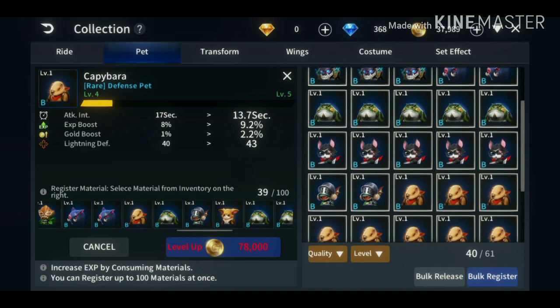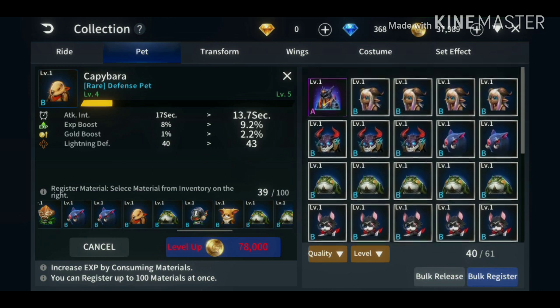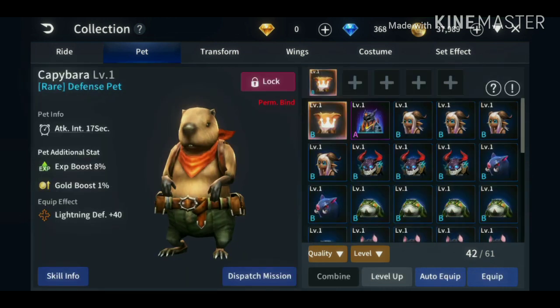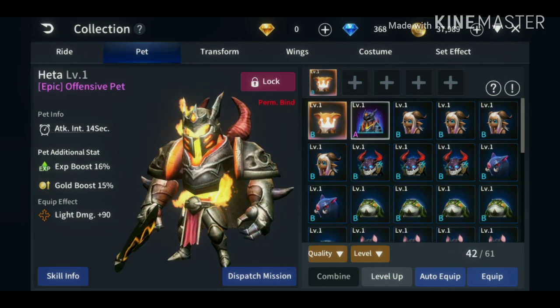After it reaches level 10, you need two level 10 capybaras. After you combine them it will become an A rank. Like this one — this is an A rank pet.